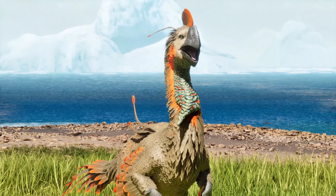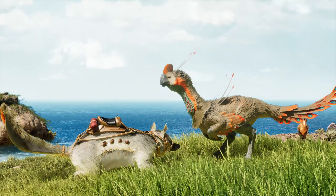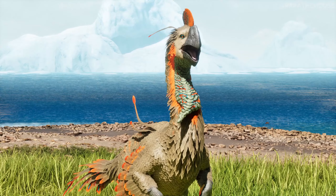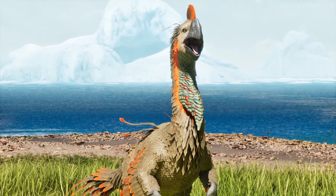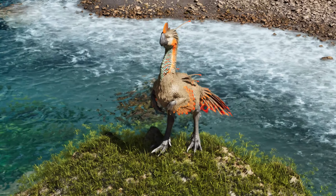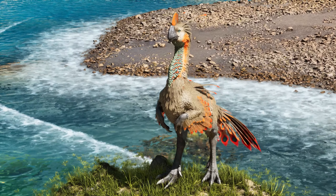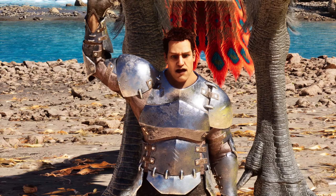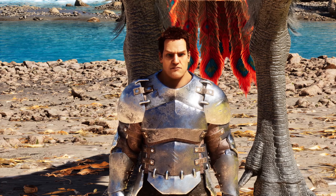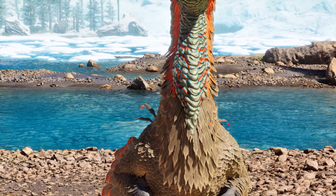A giant feathered dinosaur who is as fast as a gallimimus, as caring as a maywing, and can fly like a terror bird — we are talking about none other than the Gigantoraptor. Some dinosaur designs are good, some are great, but some are absolute masterpieces and this is one of them. So hello everyone, this is Papa the Mouse and I am back with you guys again, and this is the mighty Gigantoraptor.